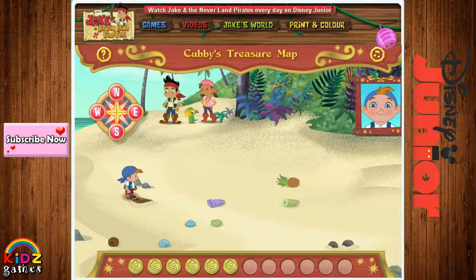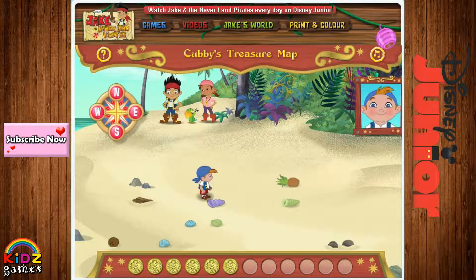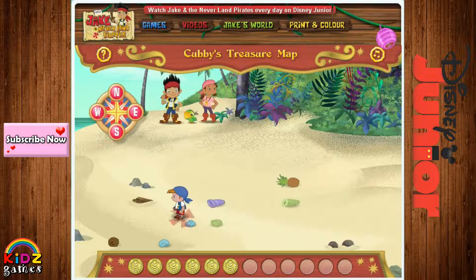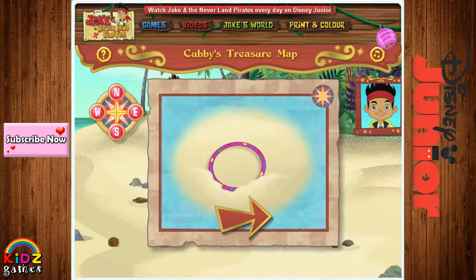Move three steps east! One, two, three — that's it! Move one step south! One — that's it! Walk one step west to find the X that marks the spot! One — that's it! Let's dig to find the treasure! Yay hey! It's a hipster twister hoop!